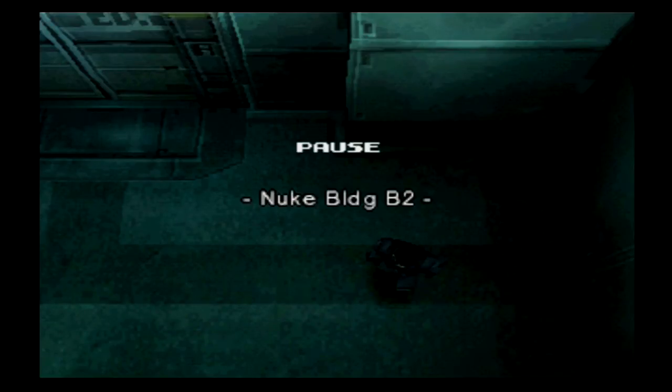Hello everyone, Bandicoot Commando here, and welcome back to Metal Gear Solid. Last time, oh boy, we did a lot. We were able to cross the canyon across a minefield to get to the nuclear warhead storage building, but we fought a tank that had Vulcan Raven piloting it, and we were able to defeat and destroy the tank — for now at least, because Raven survived, but we might see him again later.